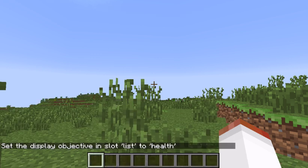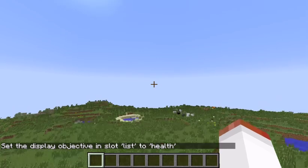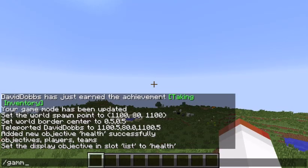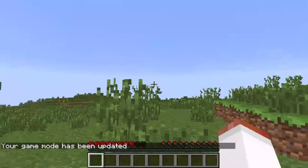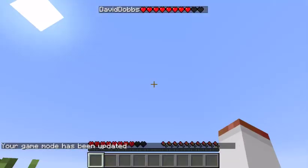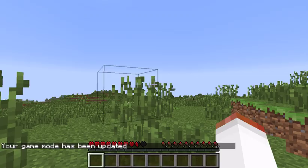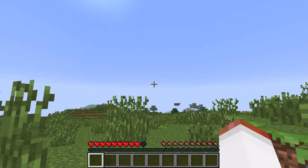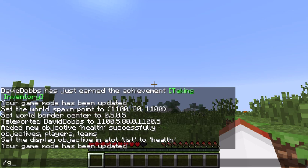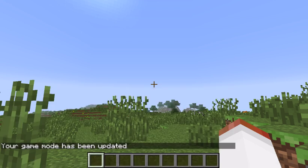You do have to take a little bit of damage before it'll work. Go to game mode 0, drop down, take a little bit of fall damage, and now it shows up. You'll have to punch each one of your players when they log in just to get that to show up. Then go back to creative mode, game mode 1.